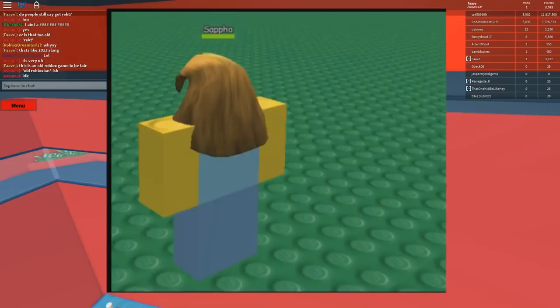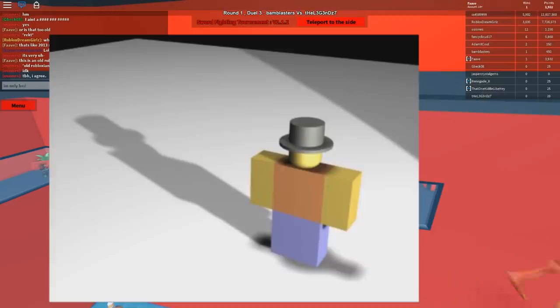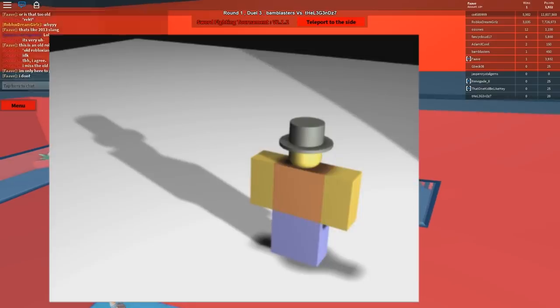You can see right here the round studs — oh my god — and you can see the hideous hair on Saffa. But you know what, it's fine. You see the dude with the top hat with no texture, nice big ol' shadow on him, these old graphics.